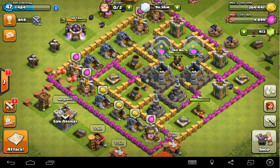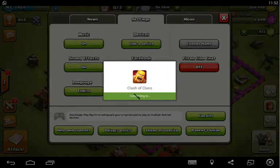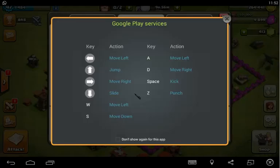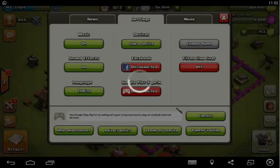Now I'm gonna show you how to switch accounts. Go to Settings, then Google Play Sign-In and click on that. It's gonna show you 'Choose an Account.' My current account is on the first one, so I'm gonna select my second email address and click OK.